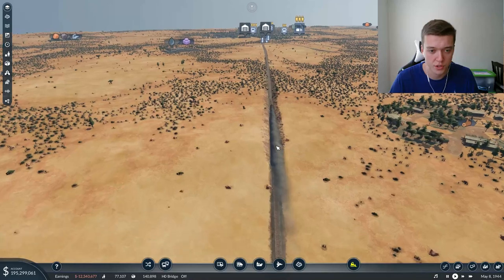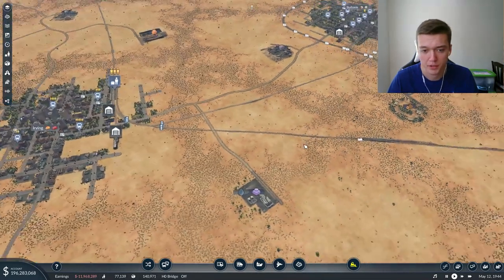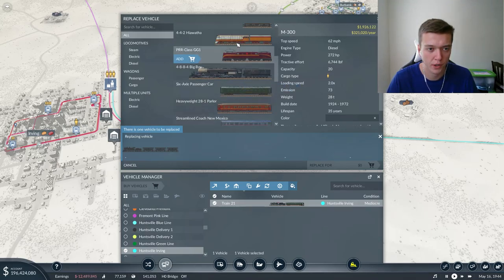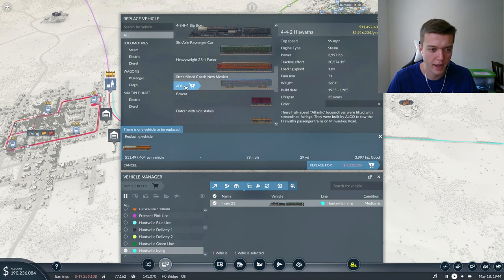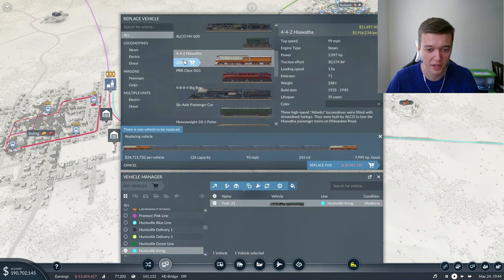It's very straight - it should do us just fine. And down here by Irving we have 200 people waiting as well. Let's go ahead and replace the vehicle. We're gonna replace it with our 442 over here locomotive and add a capacity - we're gonna do another two locomotives. Can we do that? Is that okay? Is that acceptable?